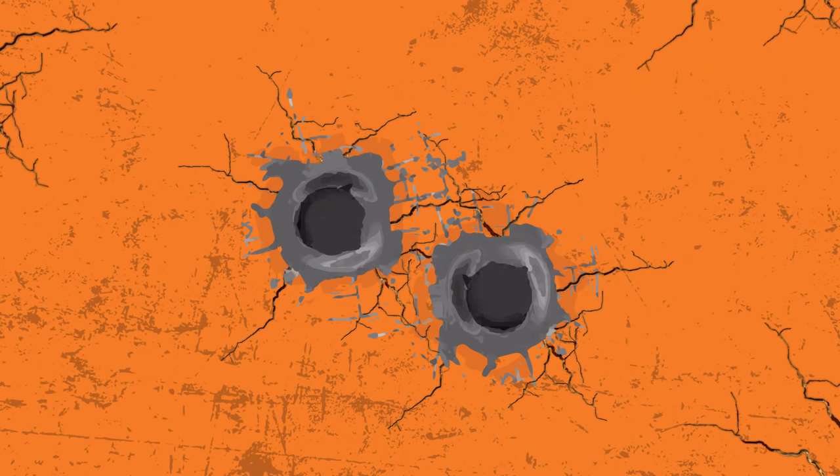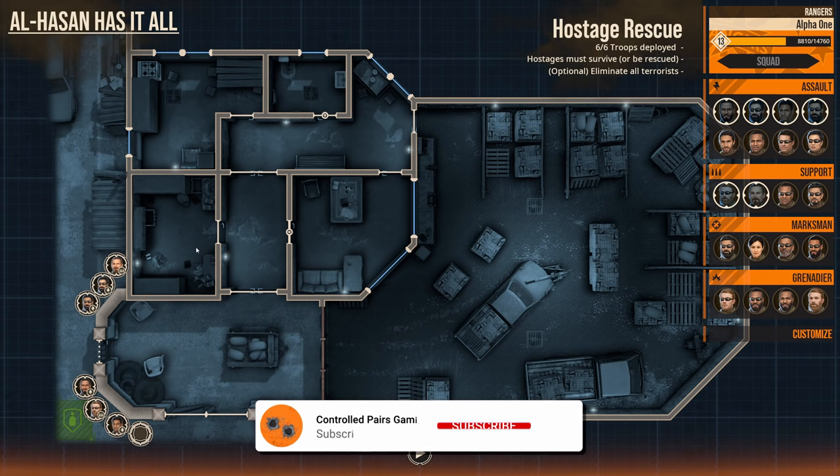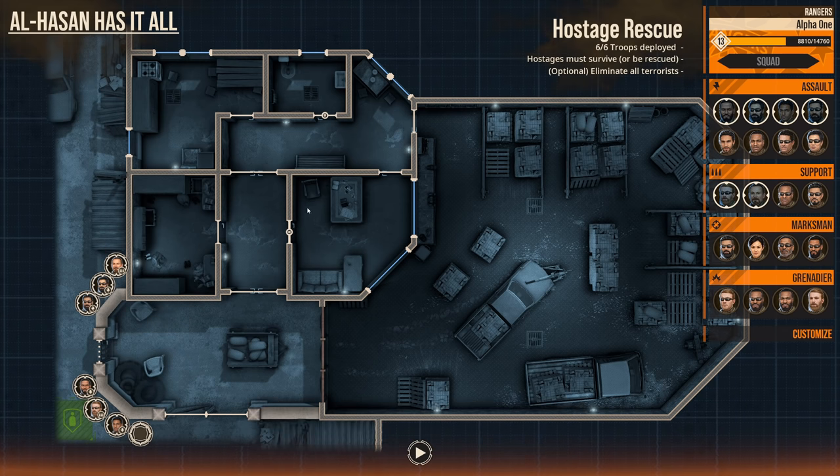Clearly my attempts to do a single plan through this level are not going to work out, so we're going to go more traditional and see how that breaks down. We're going two automatic riflemen and four assaulters. We're still doing the hostage rescue, and the goal is to maintain that same plan.